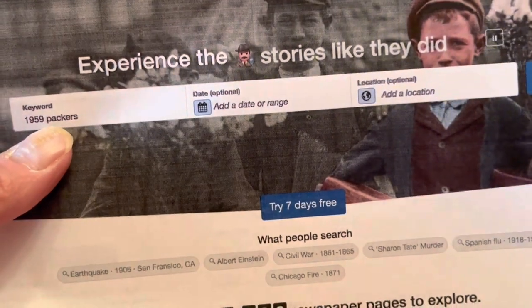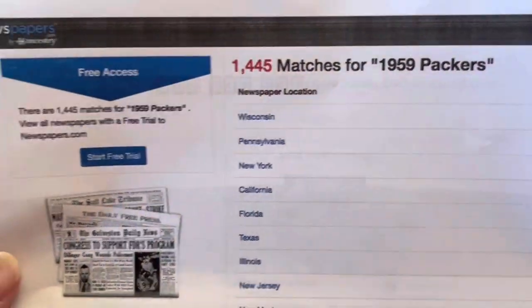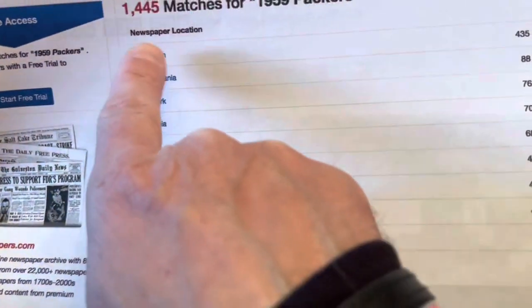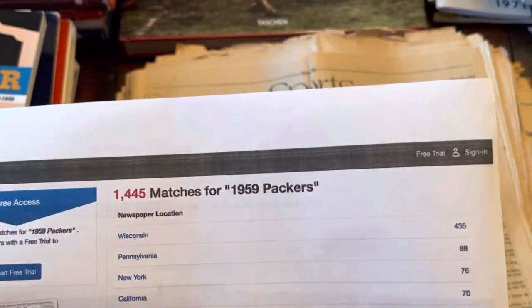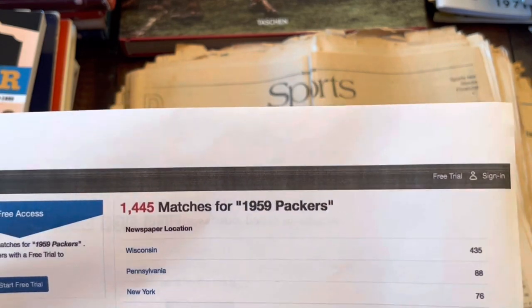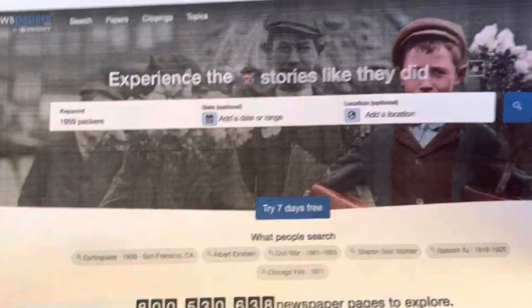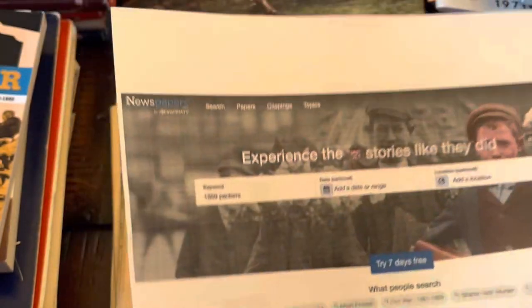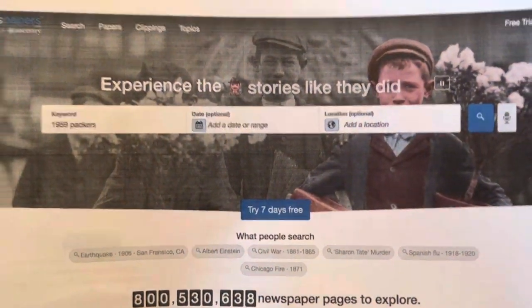What I'd advise is: if you have a project — say the '59 Packers, seeing if Lombardi can turn them around a year earlier — do a quick search before you even commit. Find how many resources are available and from where. Wisconsin alone has 435 results. You might go to New York or Pennsylvania and find something that connects to the game a little more. Get your seven-day trial, decide what project you're working on and what resources you want, get in there, get out, and stick with it. It's not expensive, but try it out at least once and see if it works for you. The trial period is there for that reason.